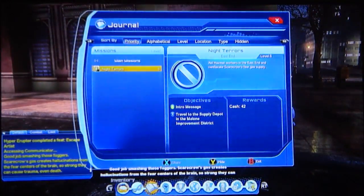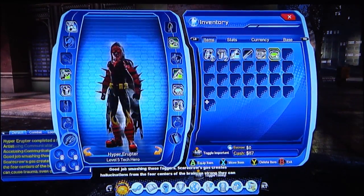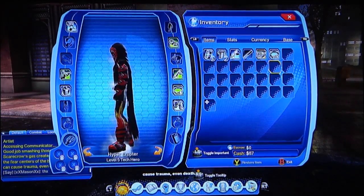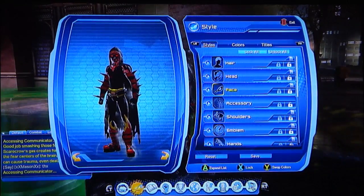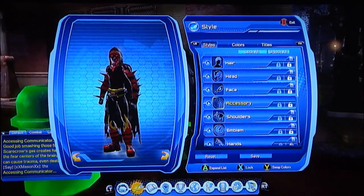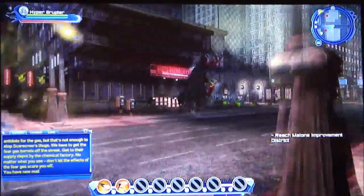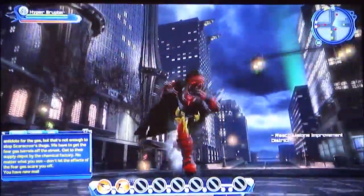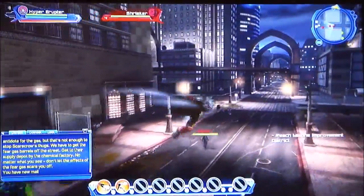Got a new belt — good job smashing those foggers. Scarecrow's gas creates hallucinations from the fear centers of the brain so strong they can cause trauma, even death. Interesting. Anyways, I'm going over there but that's all I got for today, people. Please leave a like and subscribe for more videos — bye!